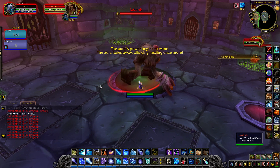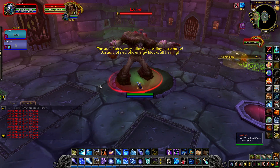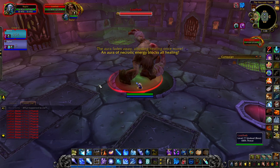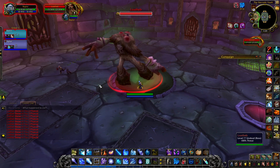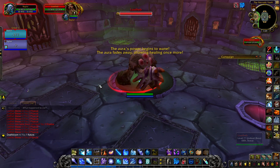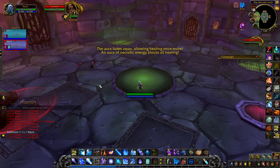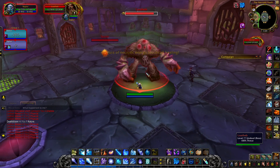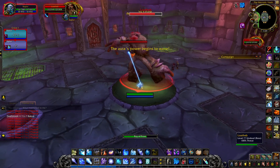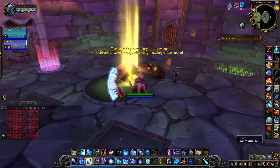You have about 15 seconds to get to the spore, kill it, and get out of the way before the next one spawns. The groups have to be on point when it's their turn. At first, either me or Seymour should just call when it's each group's turn until people get a feel for how it's going down. My pets are killing it — they don't do that much damage, but they triggered because I took damage from Inevitable Doom and didn't resist it.